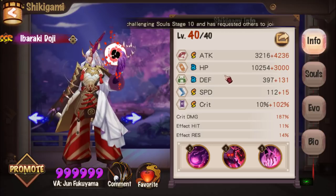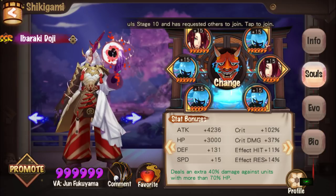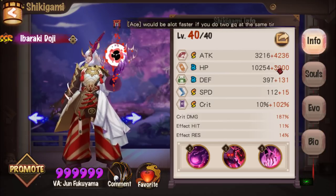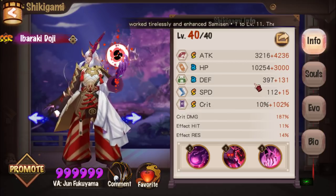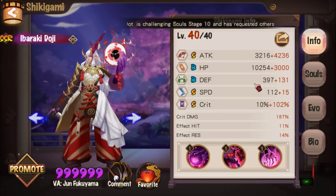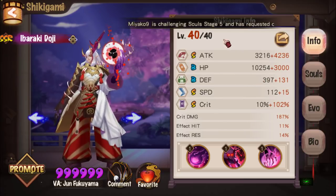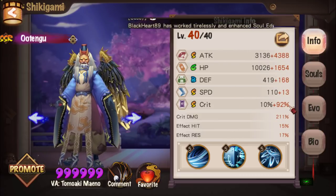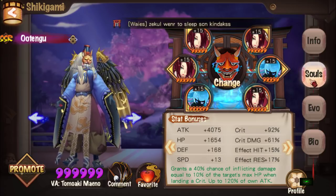Moving forward, ideally you want 100% crit rate and a crit damage build on slot six. That way you can have Ibaraki moving before Seimei, which speeds up your run even more — after Bunny dances, Ibaraki just one-shots. My Utengu runs at 123 speed, 102% crit rate, 211% crit damage, and plus 140% attack on the Seductress set.